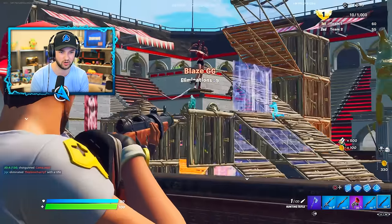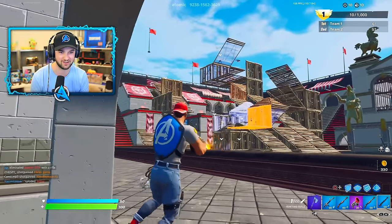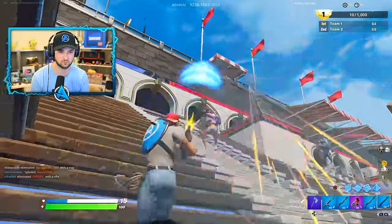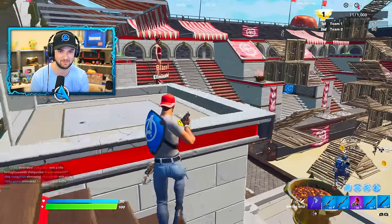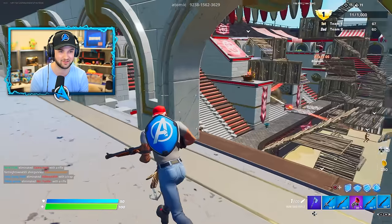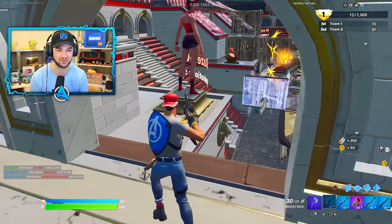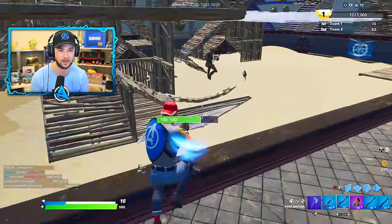People are trying to be sneaky but it's not working. People with RPGs already — people's loadouts are getting nutty. I'm making my way into the enemy's side, the red side. I'm going deep into their spawn, taking people out. 430 gold — I'm getting closer to the ultimate loadout.